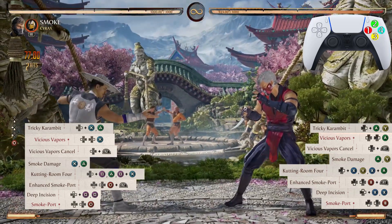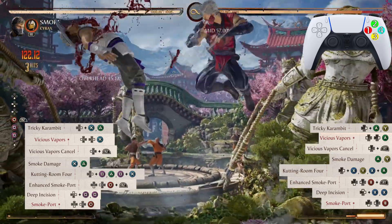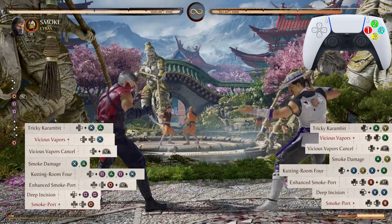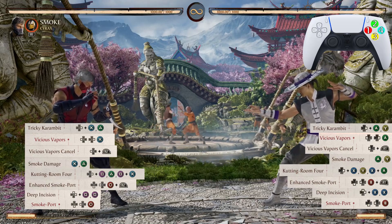The non-enhanced Smoke Port is gonna look just like that. Now let's go from Cutting Room Four down to that second Smoke Port.